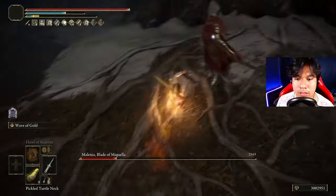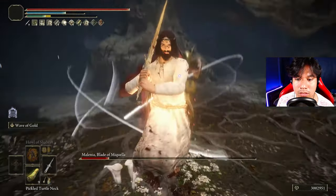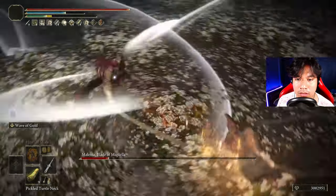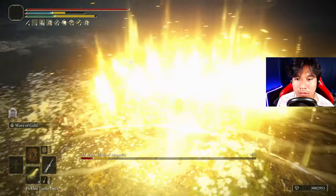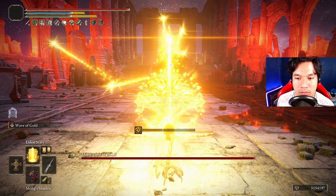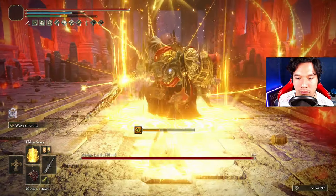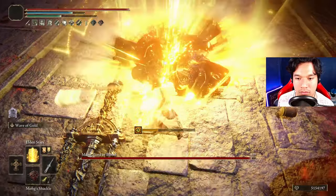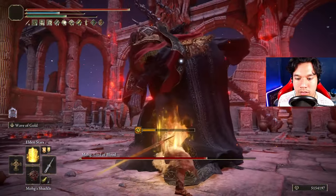Creating an overpowered configuration that works around holy damage can be really complicated. Initially I wanted to use only Erdtree and Golden Order incantations, because even though I'm a little bit ignorant about Jesus lore, I'm pretty sure he was not carrying any weapon with him. However, playing this way will be a complete nightmare since there is not a single decent incantation from one of those schools.